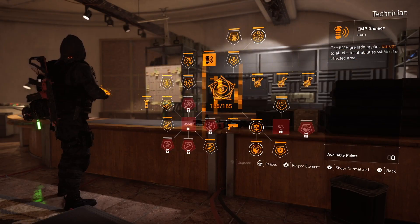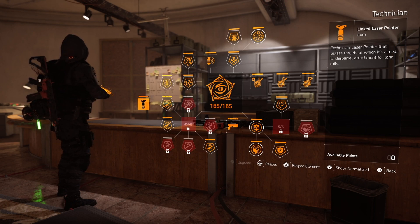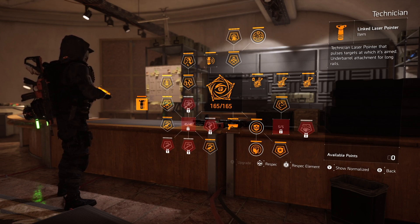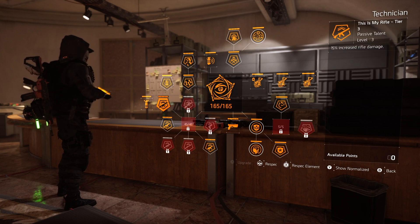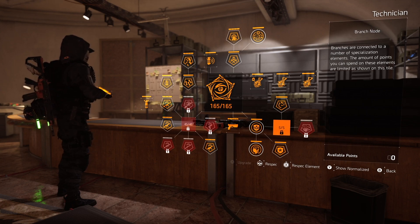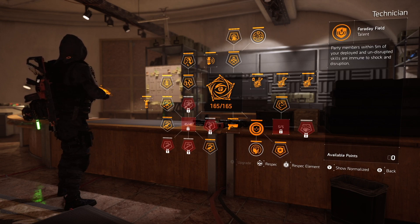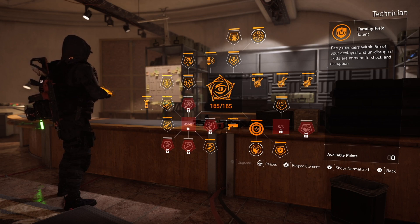At number four we have the Technician specialization. Starting at weapon attachments, you get a linked laser unlocked when you upgrade rifle damage. This laser can attach to anything with a long rail — most rifles, ARs, shotguns, and some SMGs — and anything aimed at gets pulsed, which is very nice and one of the best attachments available. Looking at talents, you get a bonus to either skill damage or healing — the only specialization that gives you that option — plus bonus armor when aiming a skill and team immunity to shock and disorient when near your skill.